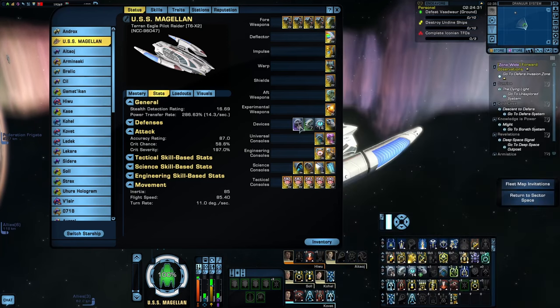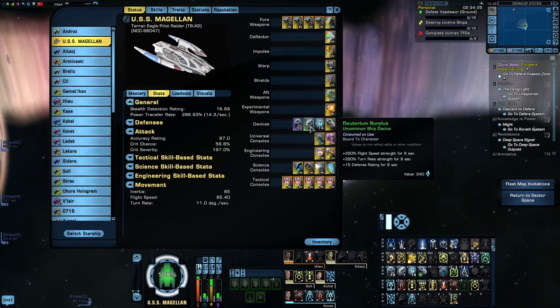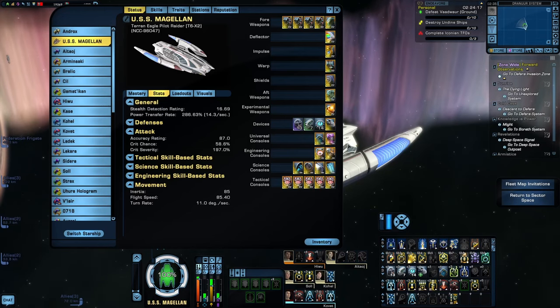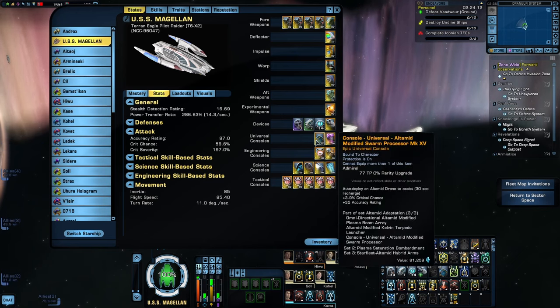For the devices, I couldn't find anything that buffs haste, so it's just my usual energy weapon setup: Advanced Energy Amplifiers, Deuterium Surplus, Reactive Armor Catalyst, and the Kobayashi Maru Transponder. For the consoles, every single universal console on here has some sort of buff to firing cycle haste — well, except the Ultimate Spawn Processor. Technically that doesn't buff haste, but its three-piece does, so I'm counting that.